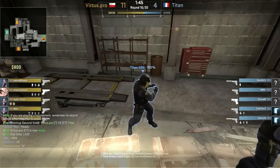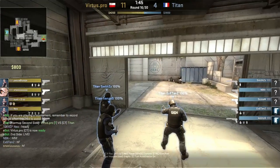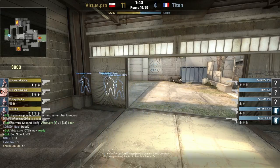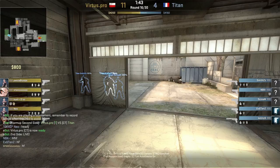Titan are going to be buying two players with armor, and then three of them are going to be using nades and flashes — those are very useful. If we check out the CT side, Titan actually does make a little bit of a mistake. None of their players buys a kit as they exit the site.